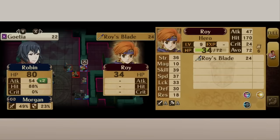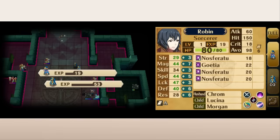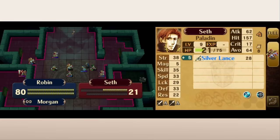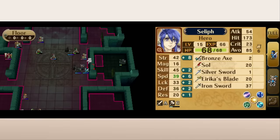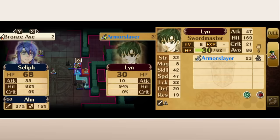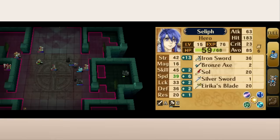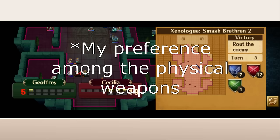Next up is Awakening, which doesn't have anything crazy going on weapon-wise. Axes are a bit stronger and a bit less accurate than the competition, but forging lets you fix hit problems without too much difficulty. With no weight and decent accuracy, hand axes provide solid 1-2 range, though their might is pretty pitiful, so you'll have to slap them on a strong unit or forge them. Axes are available on lots of good classes, most notably Frederick's Great Knight class, meaning you have access to at least one fantastic axe unit for the entire game. Axes are a great way to go, and they are generally my preference.